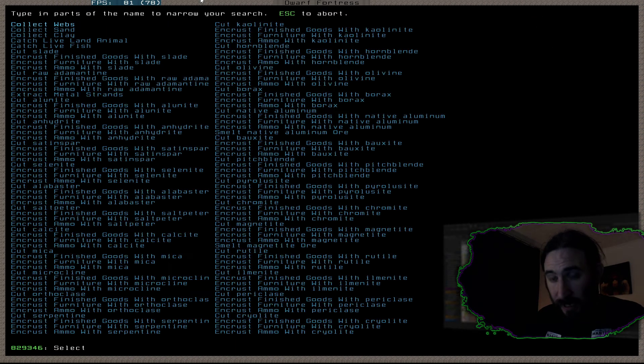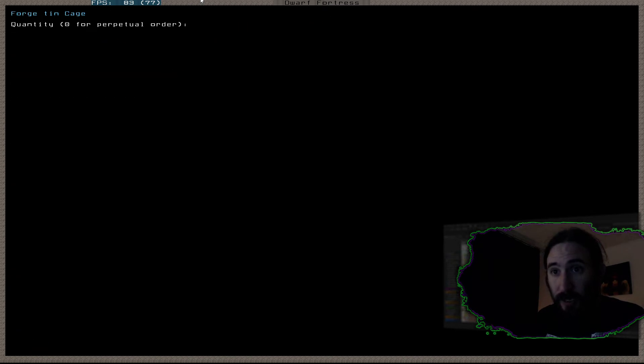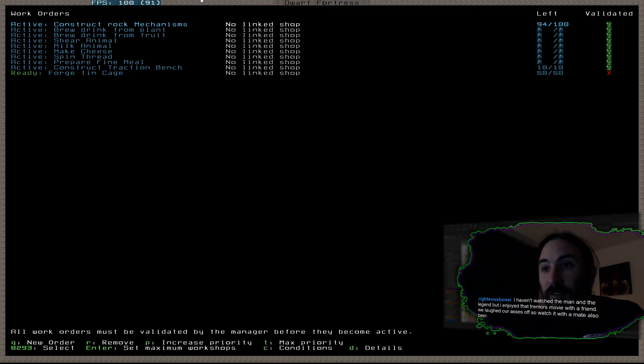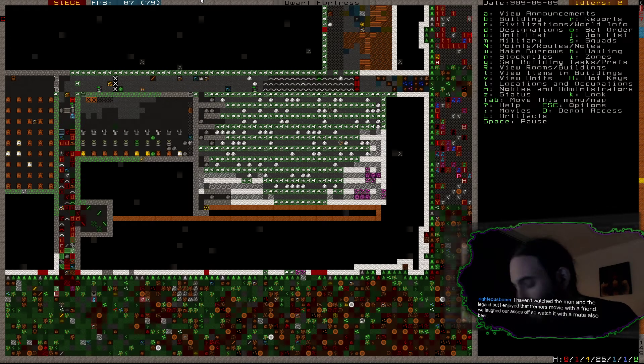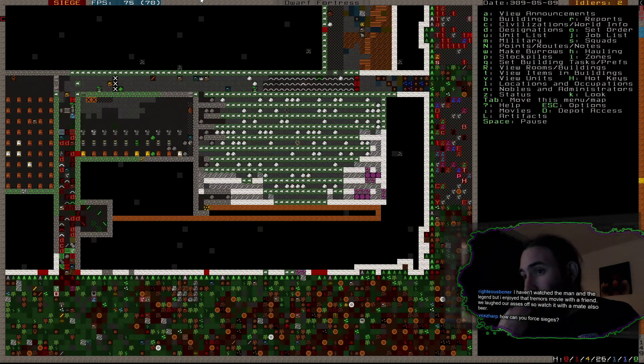I'm going to order up some tin cages. Speaking of cages, Nicholas Cage in Color Out of Space — good movie, it made me tingle in all the right ways. Let's put 50 of those in the order and see what happens. Fingers crossed they get made. They have started making the mechanisms — this is good.